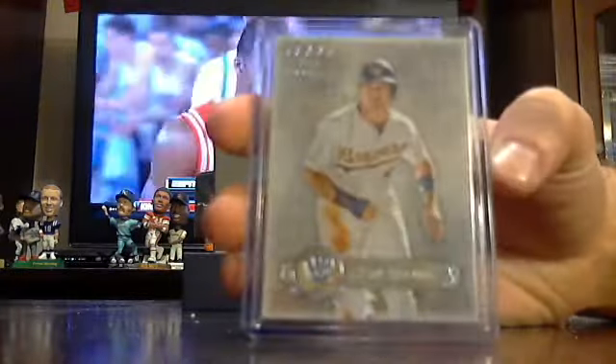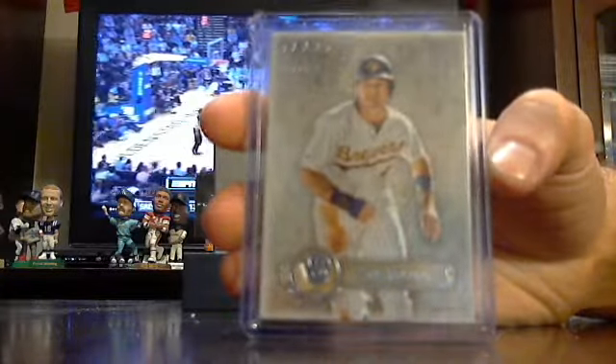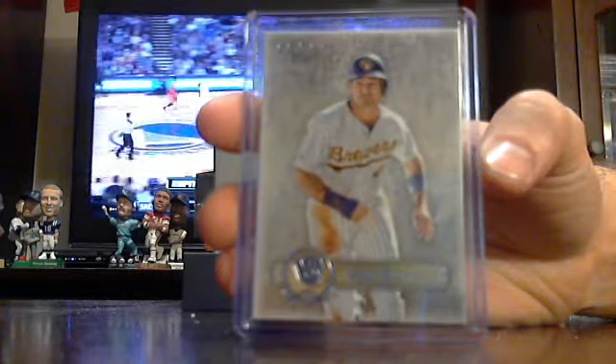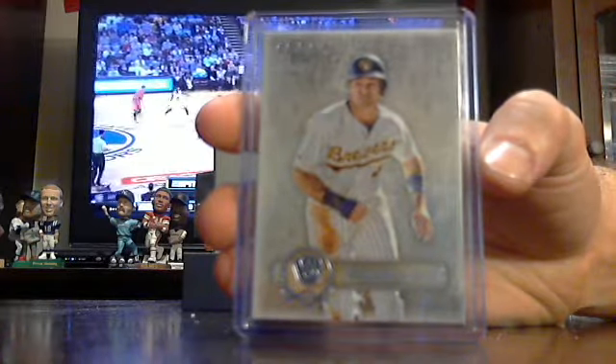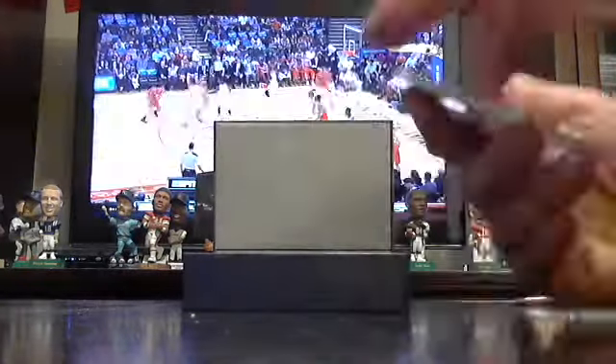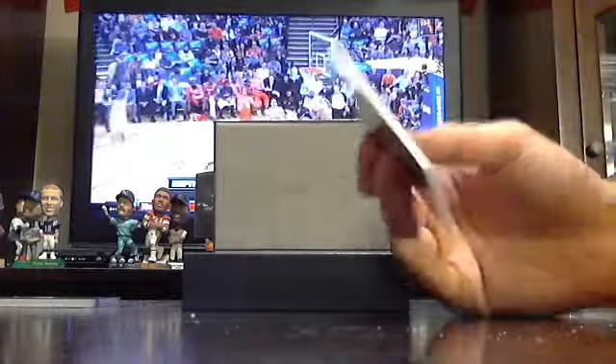Paul Molitor at a 75. Divisions on a half-case of Immaculate is 240. Paul Molitor — God, I think we've gotten this guy in every single case we've done.